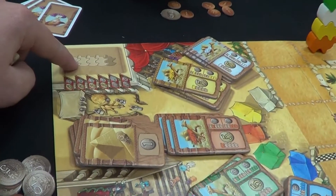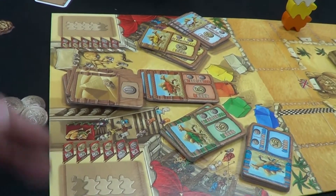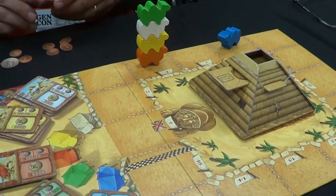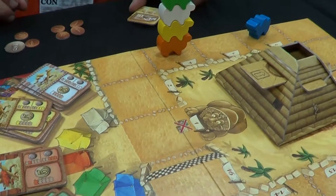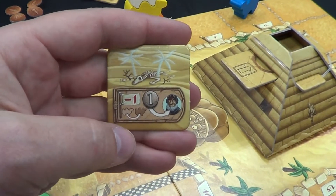So we've got two end-game victory point options. You don't want to be the last person to place there, but you also don't want to be too premature. The other thing we have here is the desert tile.